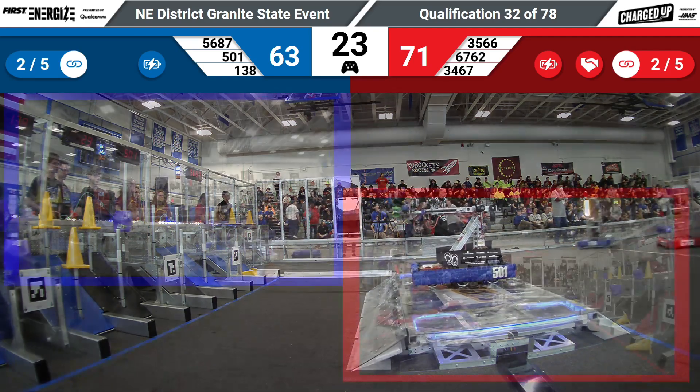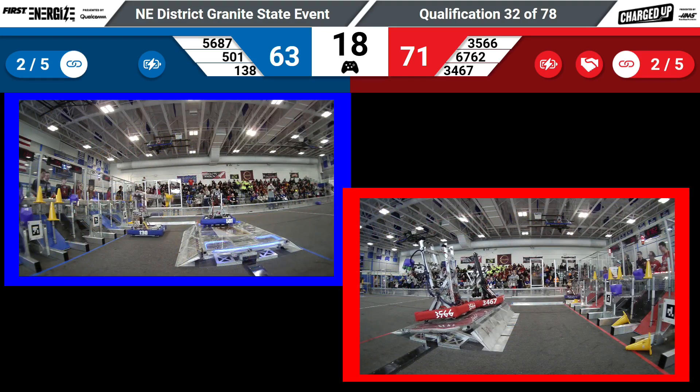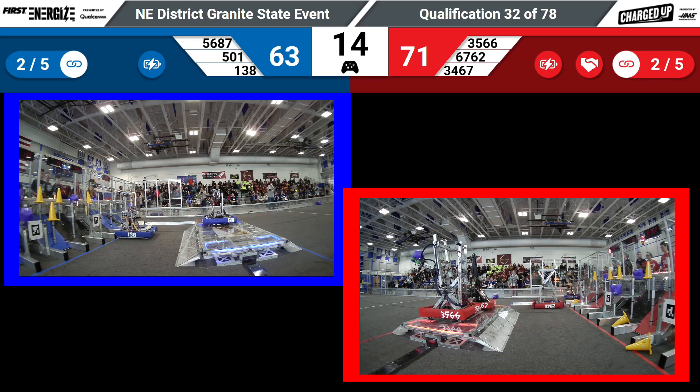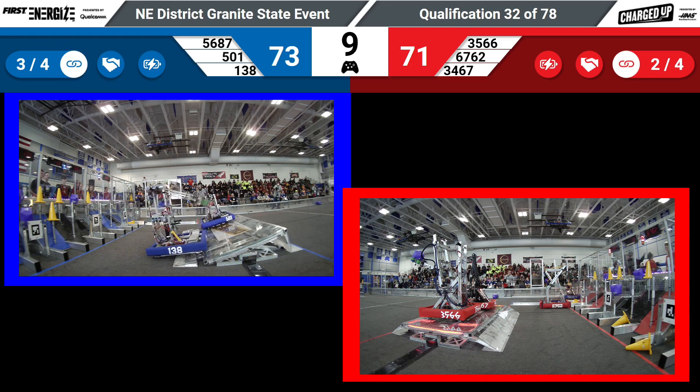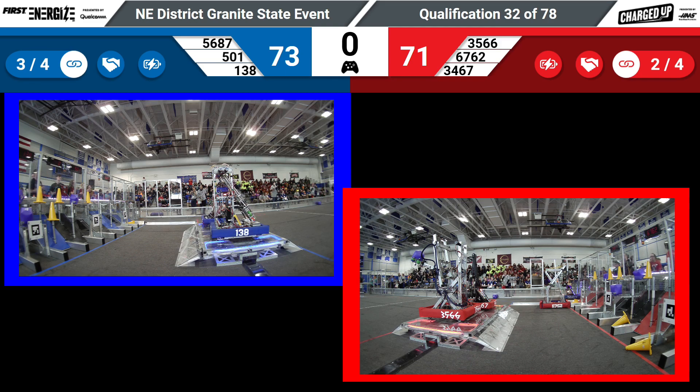So they could reduce the number of links required, but it looks like they're not going to take that strategy. Red alliance looking to balance, and they will do so. Blue alliance completing another link, and up goes 138. Can they do it in time and remain balanced? Right now, not balanced — they've got to make a small adjustment. And there it is.